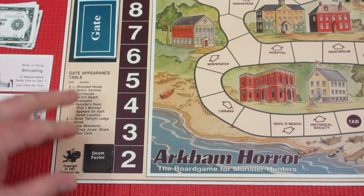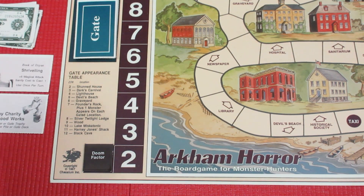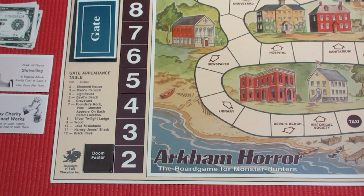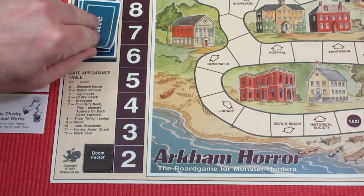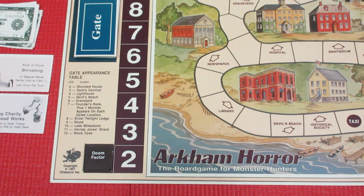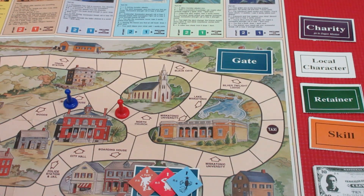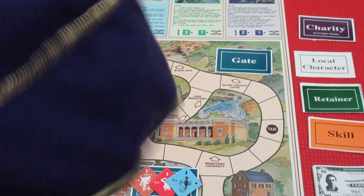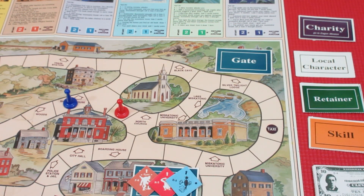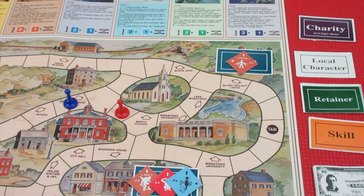Now for the mythos phase — we roll two dice on the gate appearance table to see where the new gate appears. We rolled an eight: the Silver Twilight Lodge. We take the top card off the gate deck without looking at it. We also draw a random monster from the bag. We now have two gates on the board — remember eight gates means game over. Out comes a random monster and... it's a Gugg. That thing is nasty.